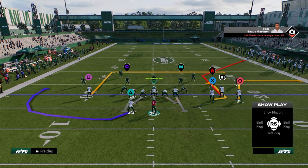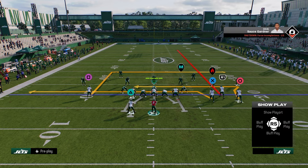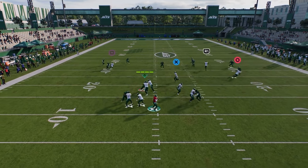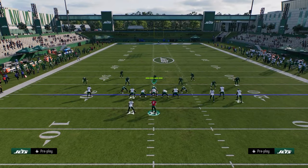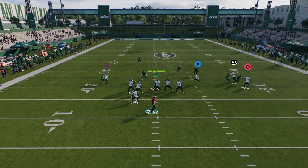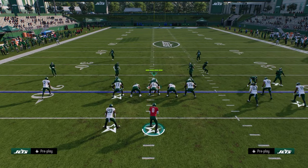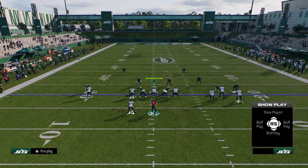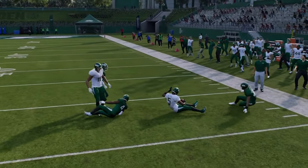That leads me to my next play — Branch Return. The reason Branch Return is really effective is there are a lot of ways to run the play. One of my favorite ways is to just streak the slot receiver, block the running back, and re-drag the tight end. Now you have this return route coming underneath, and a lot of zones will just drift away from it. That return route is also really effective against man-to-man. Watch this return route — he goes inside position and you can just throw that right over the middle of the field.